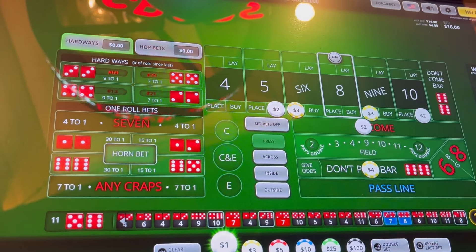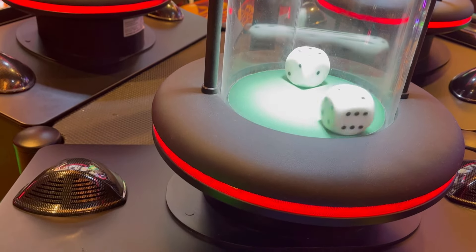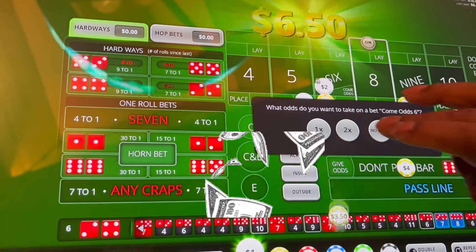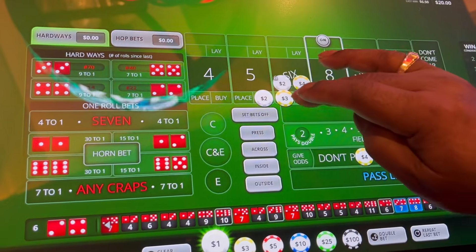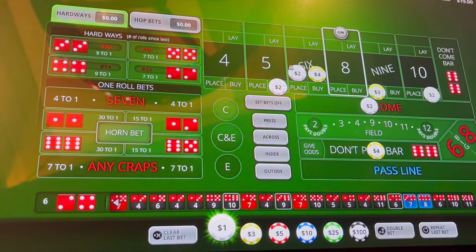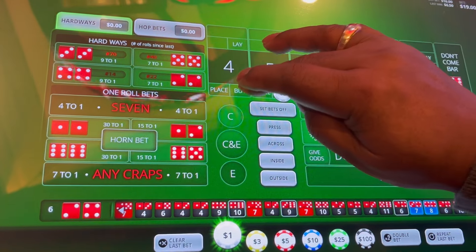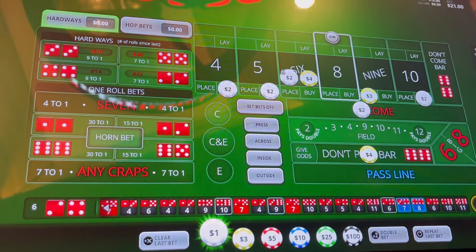Six, easy six. We'll take odds on that six. We'll take that place bet down. We'll go two dollars back on the come, two dollars on the four, so we'll have all the numbers down. Let's see what happens.